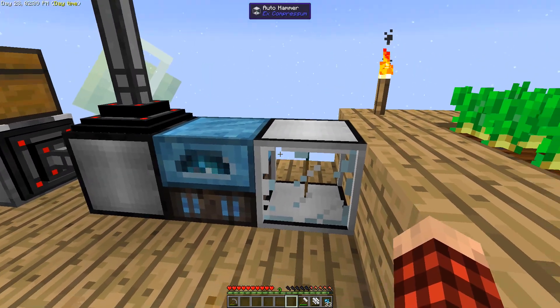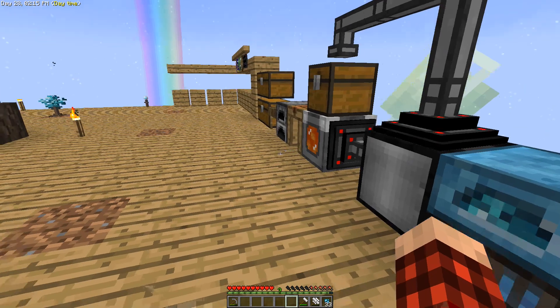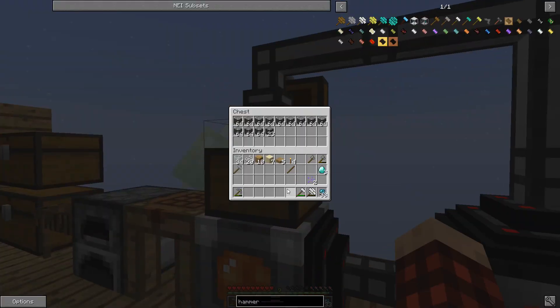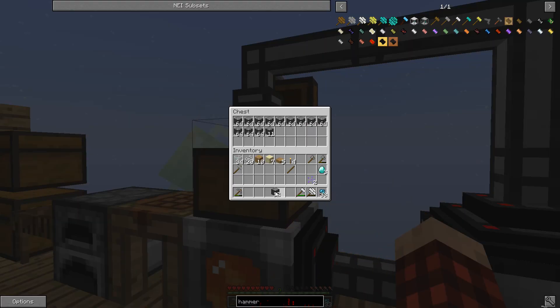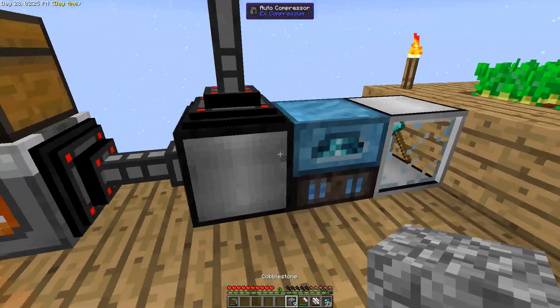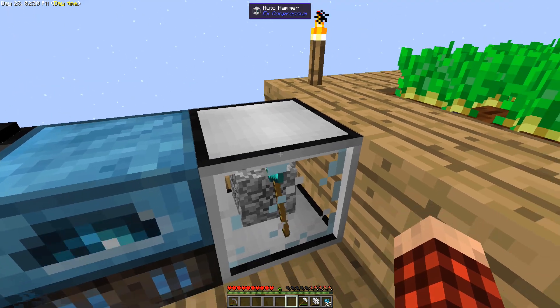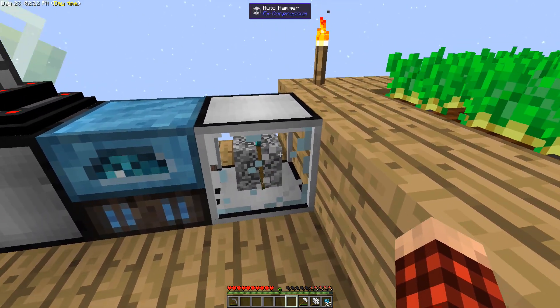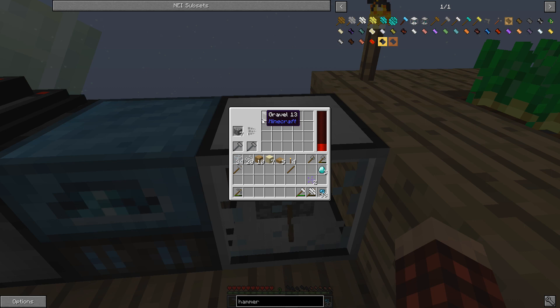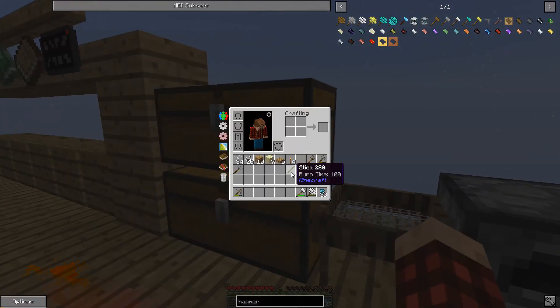Let's place it here — it needs some RF, and yeah, it's starting to fill up. Now I think it's just as simple as taking some cobblestone and sticking it in there, and it should just hammer it down. Look at that little hammer going to town! That's awesome. It's a bit slow — there are some hammer slots here, and I think diamond hammers go in there to speed it up.